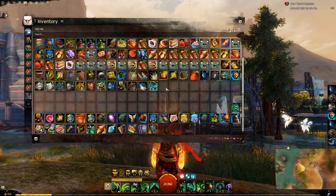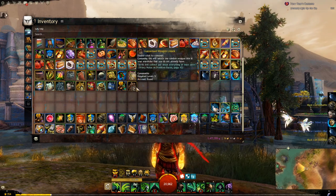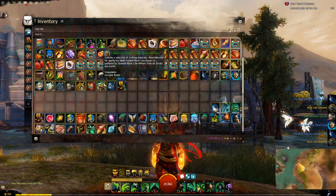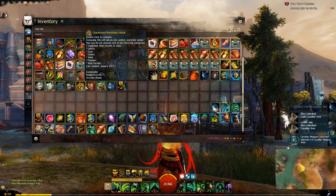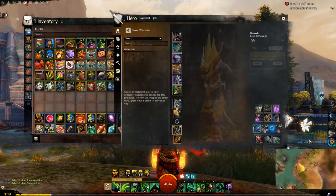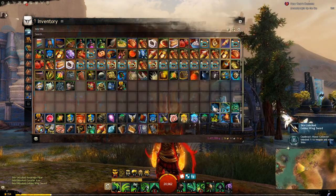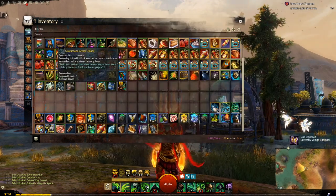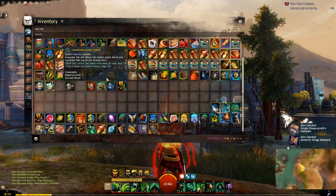I can't wait till I can start selling some of this lunar stuff. First, we'll start off with the guaranteed weapon, which is the Sovereign Pillar. That is... Festival Four Winds, right? We got the Cavalier Axe and the Guild Cavalier Axe. We get the Golden Winged Sword from Codicus Manor, which I can't show off because I'm on Necromancer. We got the Butterfly Wings Backpack and the Simple Weaponsmith Backpack.